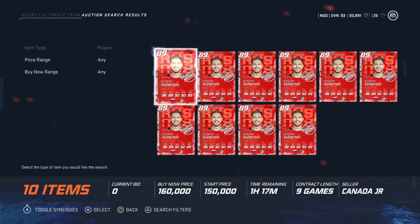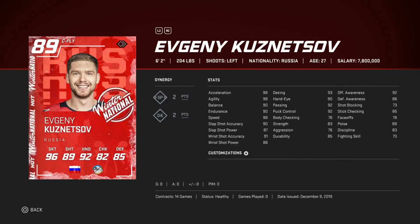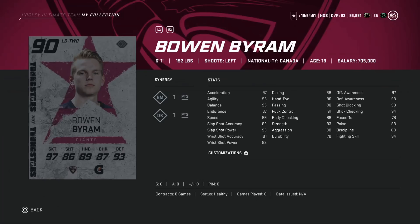On to the higher ones — 100k to 200k. Starting with the 89 Evgeny Kuznetsov from the Winter National event, around 150k. This is a phenomenal card: 98 speed, agility, and acceleration, plus 2-to-1 synergy. His slap shot is 87 power and 90 accuracy, same with the wrist shot roughly. Offensive awareness at 92, deking at 93, passing at 92, puck control at 92. Listed as a center but play him on the wing — his face-off is trash but he's one of the better cards at 150k.